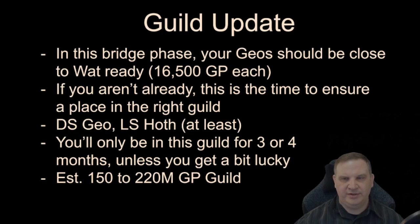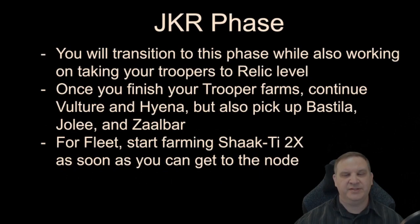Guild update: in this bridge phase, you should be working your Geos up to 16,500 Galactic Power each for the Wat mission, and working on your Troopers. This is the time to take a close look at your Guild. You should already be able to apply for guilds doing dark side Geo Territory Battles and light side Hoth Territory Battles. If you get into a guild in the 150–220 million range, you'll probably only be there for three or four months before outgrowing it. Spend the time needed to get into a good guild — you need those guild event tokens, and getting into a good guild that gives you that is critical for this build.